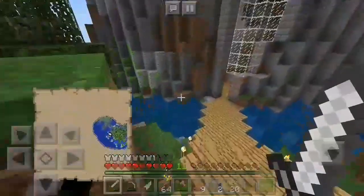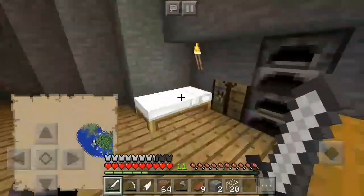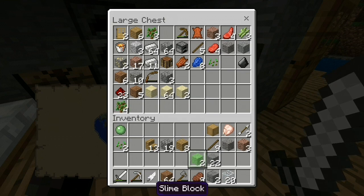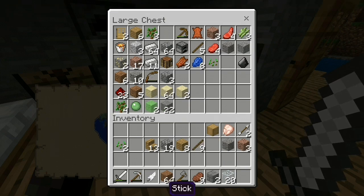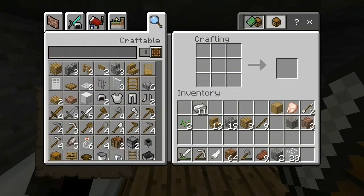Maybe I should just like explore some because I think I have enough iron to make another pick. Put this all in here. I have some stone, I have wood. Got 64 iron — that's pretty epic. I have a good mine, that's why.